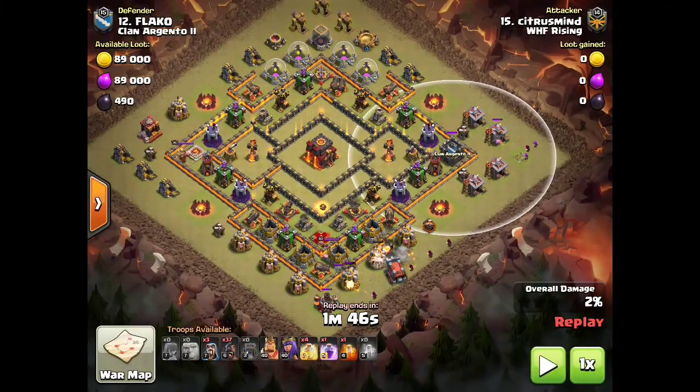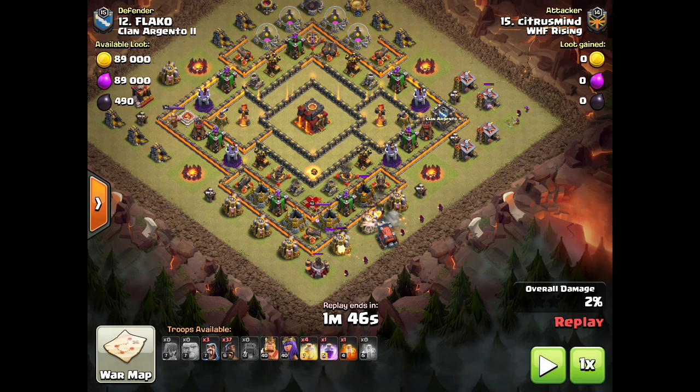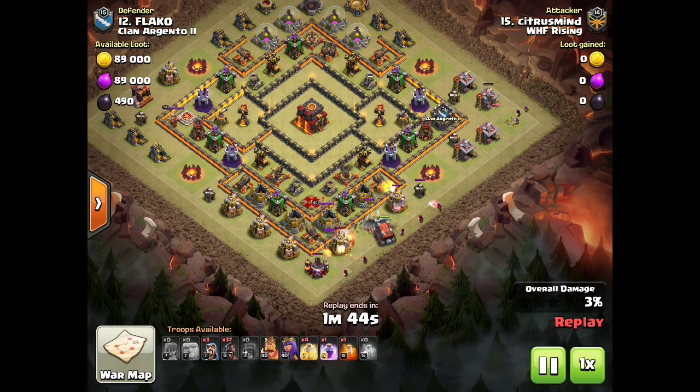He comes in and uses two giants to tank — he wanted to get through the second layer wall. If he had angled it so the Wall Wrecker had to go through the archer tower it might've worked, but it gets stuck on the gold mine so it doesn't get quite as far. He puts the Wall Wrecker down really fast after the giants, gets a little bit of tanking from them, and then gets a whole line of wizards to clear the outer buildings so his queen goes into the base as well.